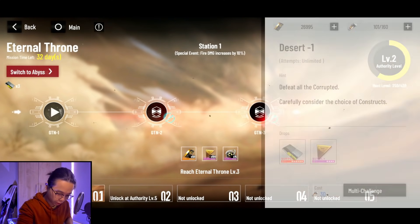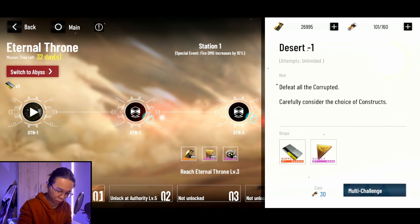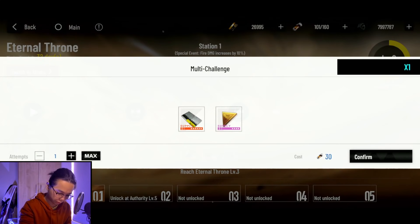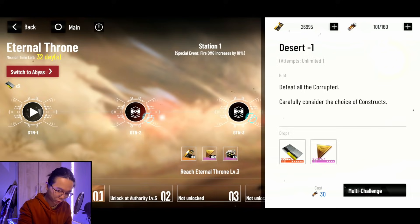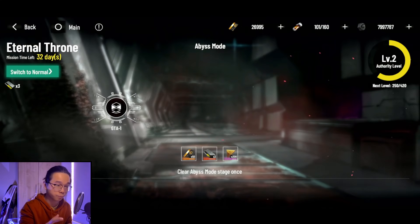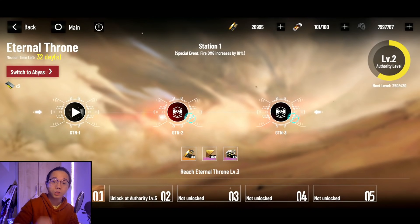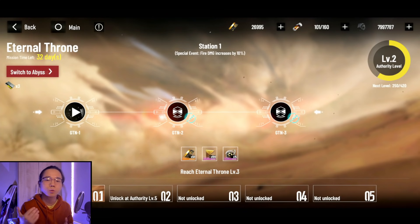In Eternal Throne, every run you can go for a maximum of four times, which is around 120 serum, saving you from having to quit and restart repeatedly. You also have a chance of getting a magnetic ticket, which is used to access the abyss stage. You'll need four tickets to enter that stage, and you're almost guaranteed to get a 6-star memory from it.